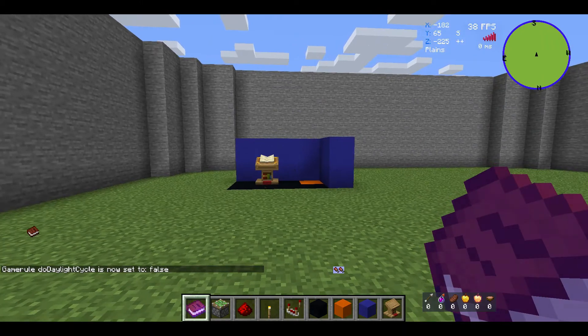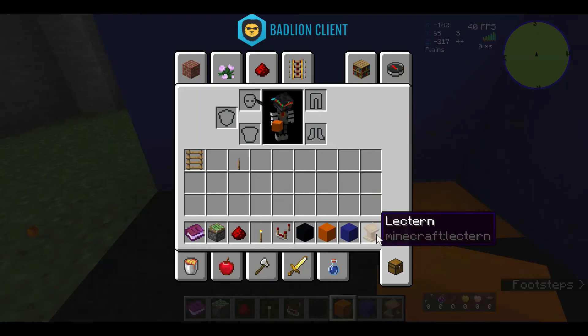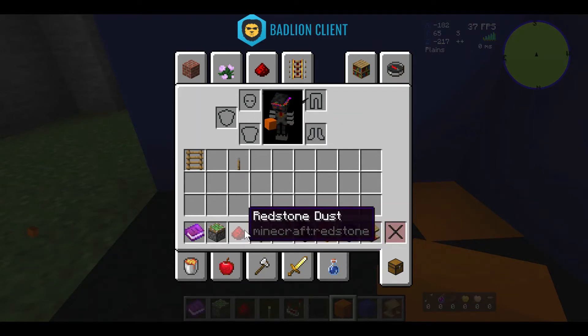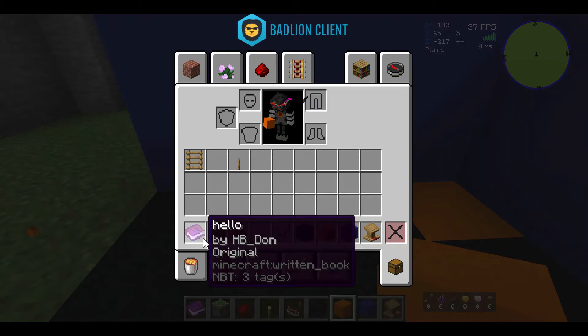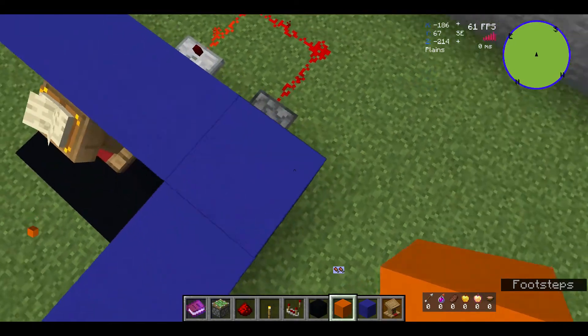Right, I'm back — here we are with the next one. You actually need a lectern, a comparator, a torch, redstone dust, a sticky piston and a book. You also need a ladder and a lever if you want to do the underground bit as well.